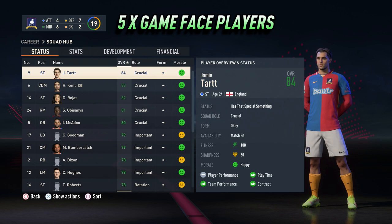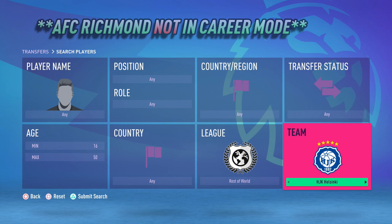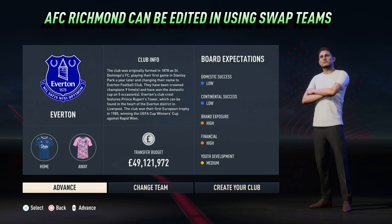However, if you prefer your career mode slightly more realistic, if you play a new save without Ted Lasso as a manager, AFC Richmond will not appear unless they are manually edited in via swap teams prior to starting that career mode. So if you are not a fan of the Apple TV show, don't worry — the addition of AFC Richmond will not impact your normal career modes.